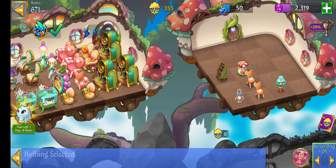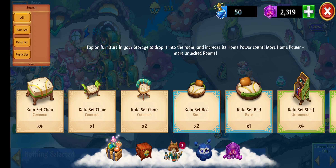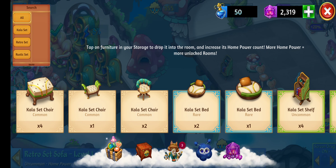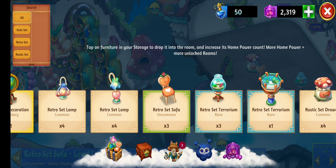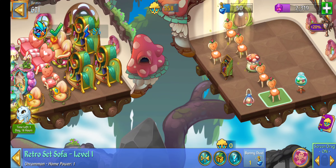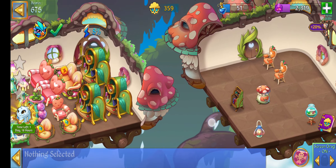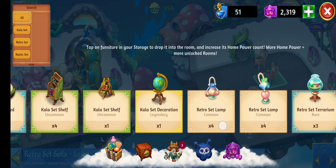Now I've got my furniture — what am I supposed to do with it? You're going to go back in here and go into your storage and see what you have. I have two retro set sofas, so I'm going to go into my storage — over here on the far left — and look for the retro set. I have three retro set sofas, so I'm going to click on that three times to bring all three out and then go up here and merge them.